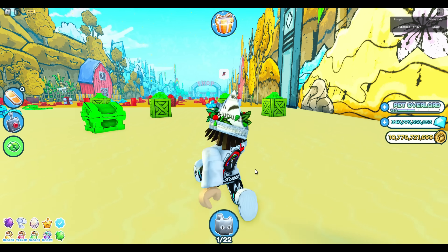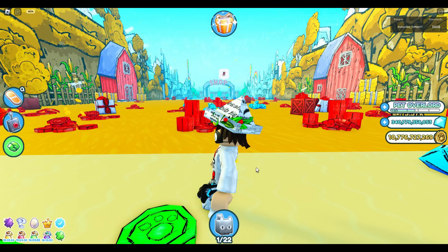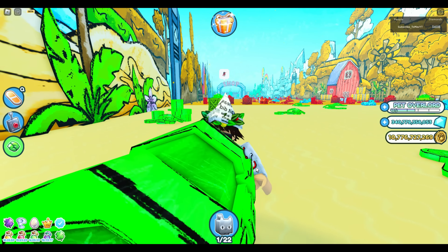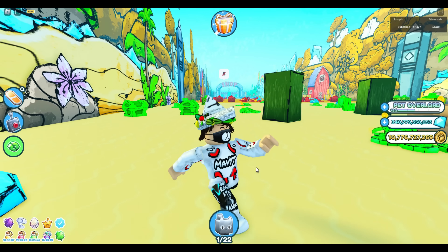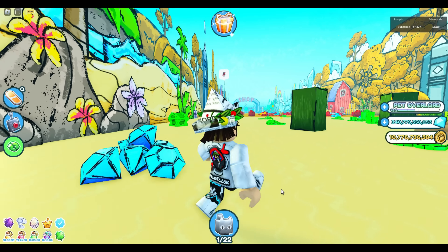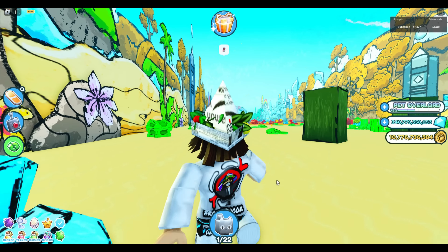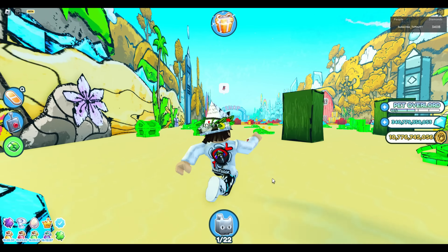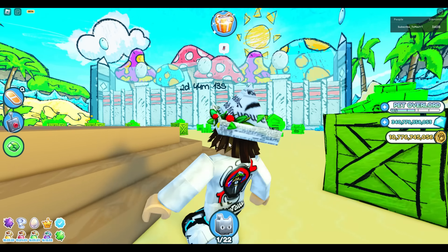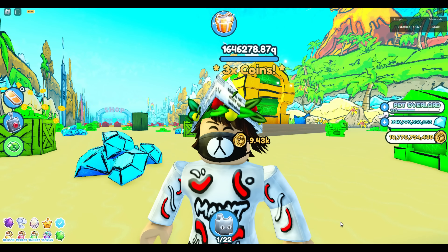Remember the previous video where I talked about how to get a lot of gems? With those gems you can get a bunch of huge pets. At the start of that video I had about 290 billion gems, and now I have 50 billion more — which means I can buy five Huge Hell Rocks. If you want to use that method, check those videos. You definitely need at least four or five Huge Hell Rocks for grinding in the next updates.